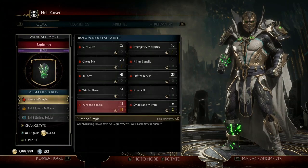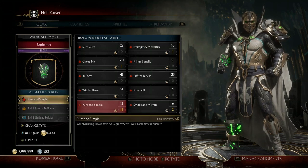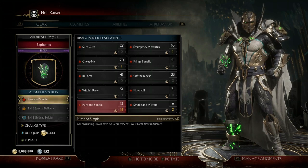Next is Pure and Simple. My crushing blows have no requirements; however, my fatal blow is disabled — which you won't be needing your fatal blow due to the fact that you're one-hitting your opponent. What this augment really does is make sure your crushing blows have absolutely no requirements, so you can trigger them with just basically hitting them with the attack that triggers your crushing blow.